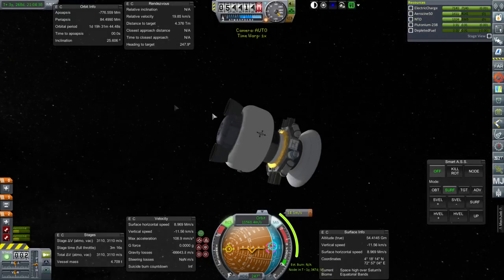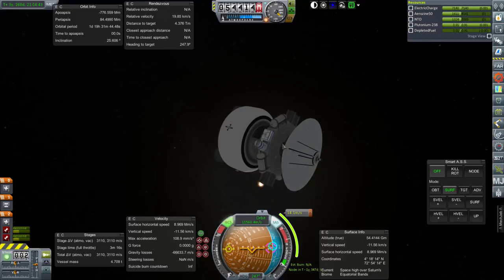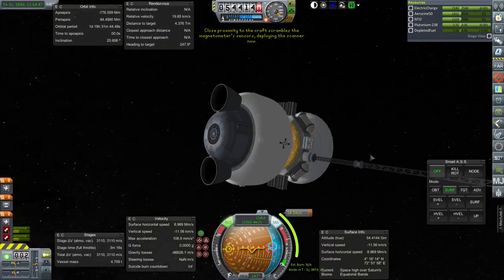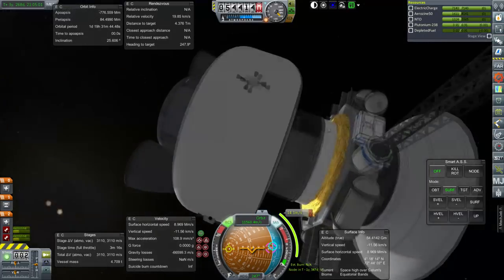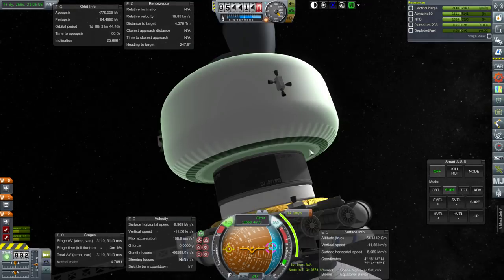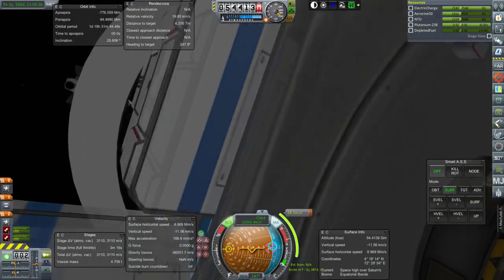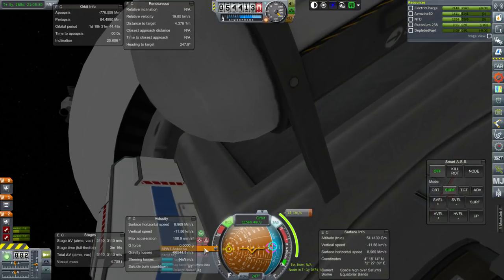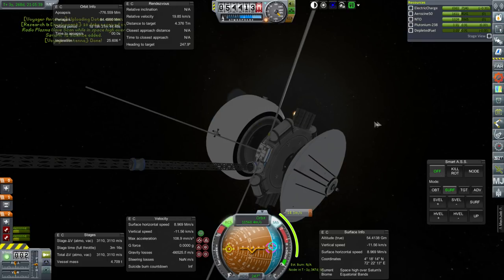Let's check on the sciences. I don't know if there's any science we can do that we haven't done before - it's doubtful, but we'll check. I can't click on the RPWS antenna. I want to save the goo for when we get there. RPWS is probably the most likely one we haven't done before. There we go - yep, we have not done it before. Good times: 72 extra science for checking.